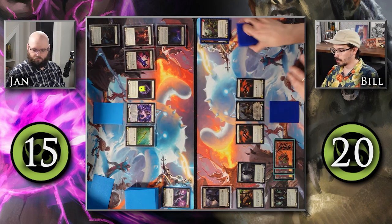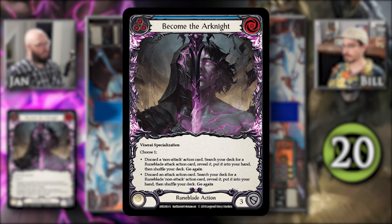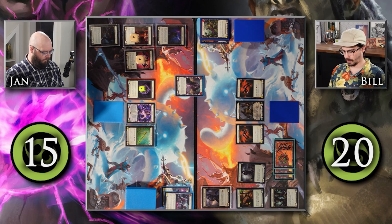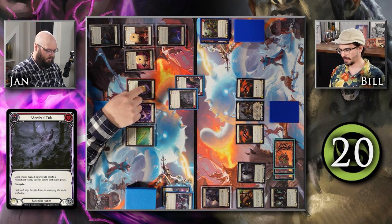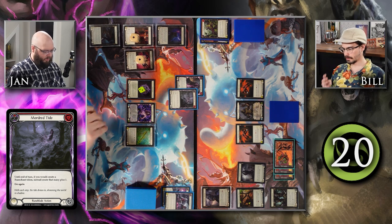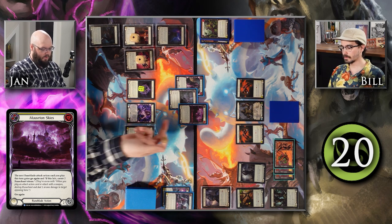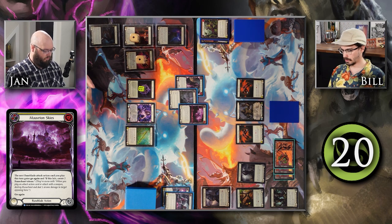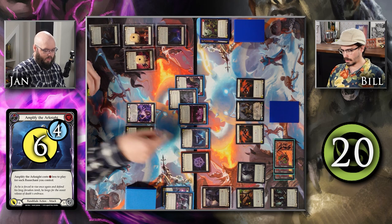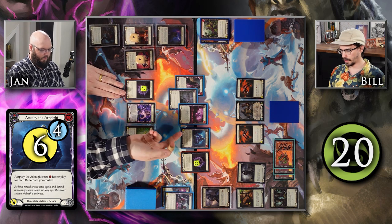I'll start my turn with a blue Become the Arknight, pitching blue Dread Triptych to get a non-attack action from my deck. I get a red Mordred Tide — a very good card. I'll play it. Red Mordred Tide is my second Runeblade action this turn after playing a non-attack action, so I make a rune chant. I'll follow that up with yellow Mavrian Skies from my arsenal, making two rune chants because of Mordred Tide, giving my next Runeblade attack action go again and creating two rune chants if it hits. I follow up with a free Amplify the Arknight — I have four rune chants, so it's the red one coming in for six, and Mordred Tide plus Viscera make an additional two rune chants.